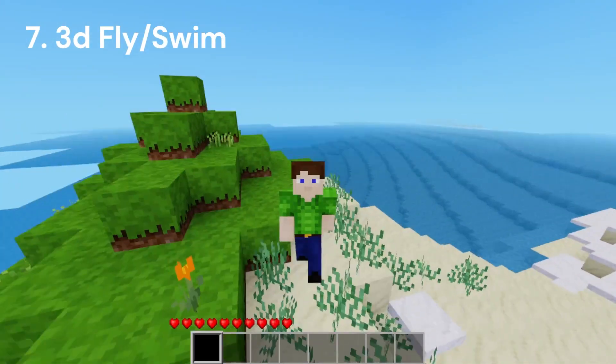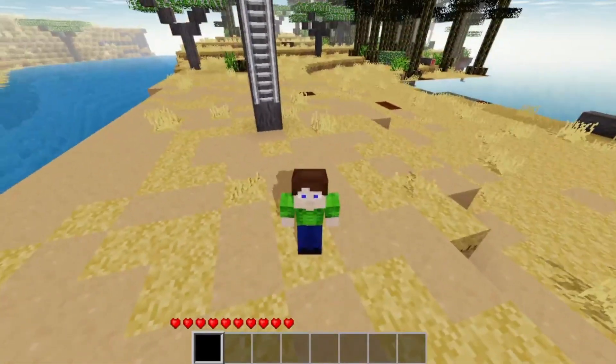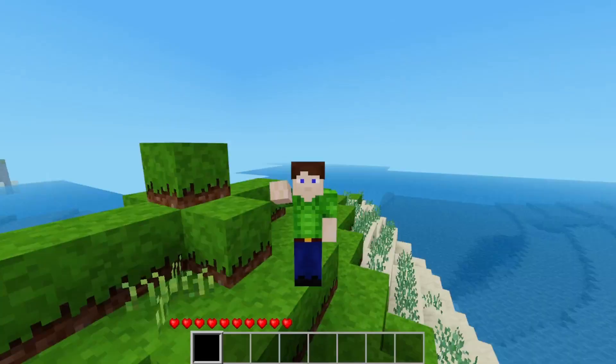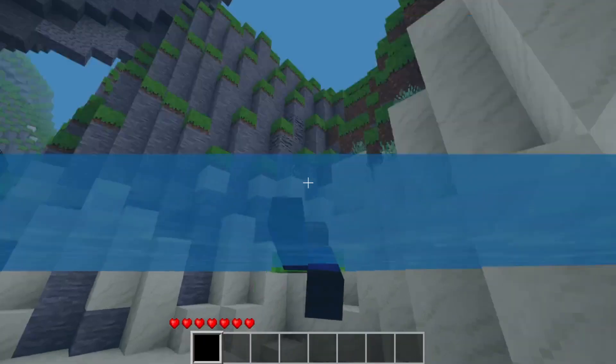Number 7. The 7th mod we are going to be looking at today will add and overhaul the player's built-in animations. Included with this mod are animations for sneaking, climbing, falling, and best of all swimming. This mod will also make it so that your head will move in the direction you are looking at. This is a must-have mod especially for multiplayer worlds.